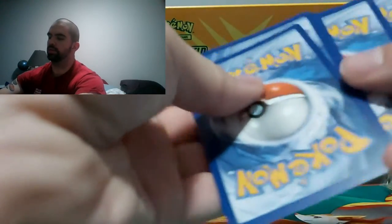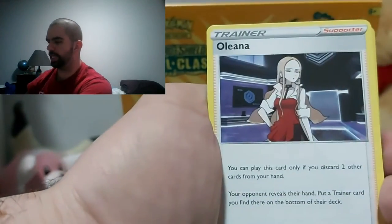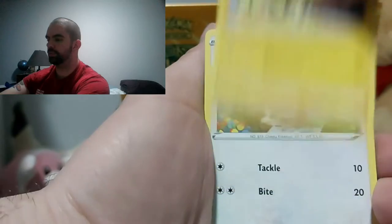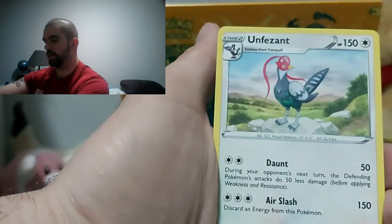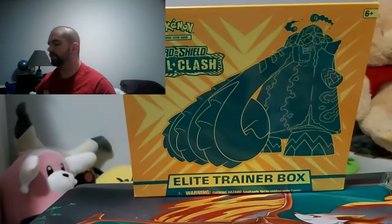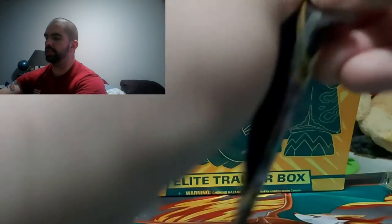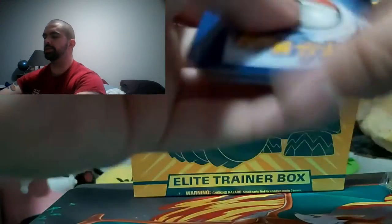Kill card. I think I may have seen something shiny. Energy, Durant, Palosand, Olena, Impidem, Magmar, Electabuzz, Skrovitz, a Snover, another Magmar, and an Un-Pheasant. Well, that's just unpleasant. There's not even a single holo in the set. I must have got a defective box. That's what it is — I got a defective box.